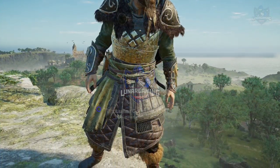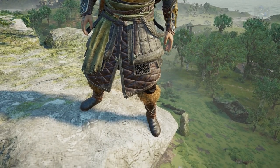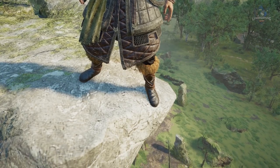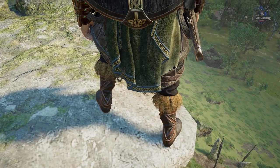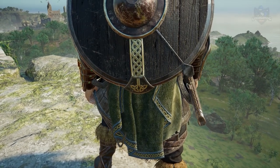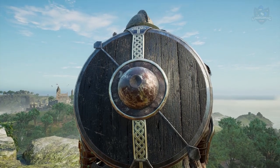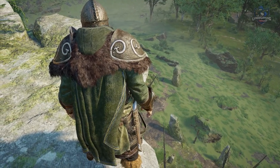Hello guys, Luna here, and welcome to another Assassin's Creed Valhalla Wrath of the Druids video. In this one I'm going to show you how to find the full champion's armor set hidden throughout Ireland in the DLC, along with the Thorgas shield which is tied in with collecting the armor. If you're looking for any of the other armors, weapons and shields from the DLC, I have them all linked in the description so you can go and check them out.